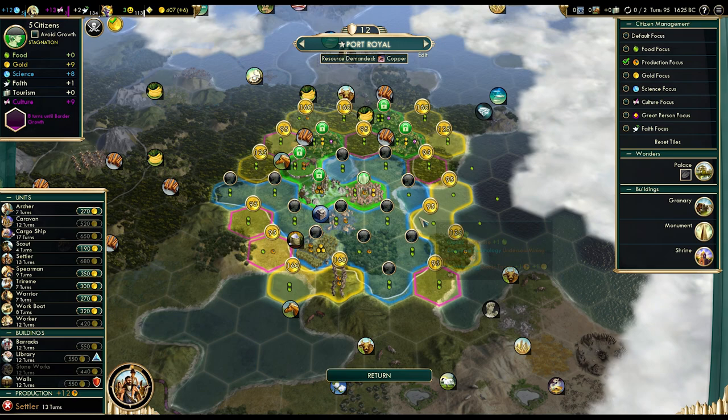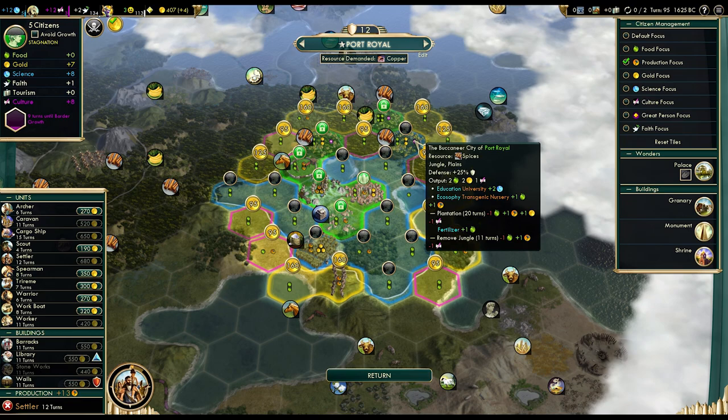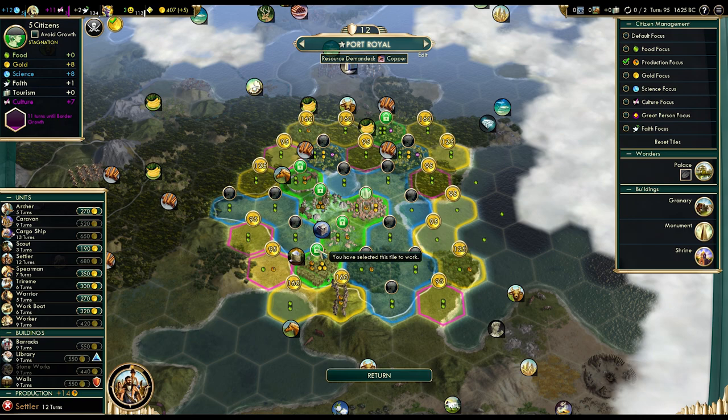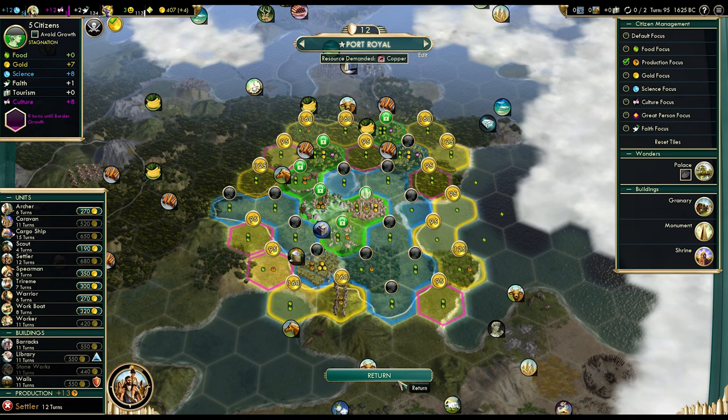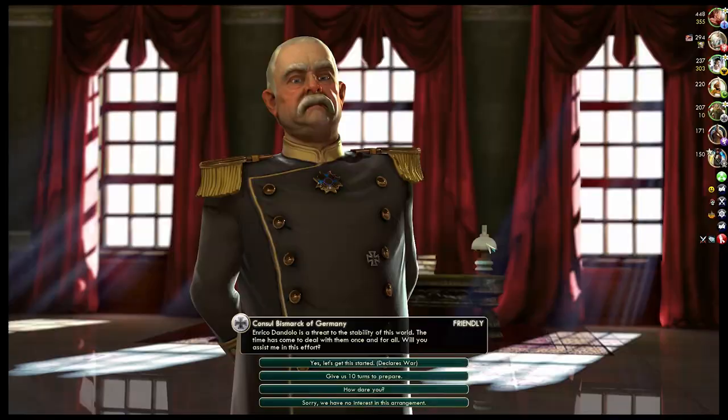How fast can we recruit a settler? Let's have a look. I don't think I can do it faster — 13 turns... 12 turns, at the cost of 2 gold per turn and 1 culture per turn. We could maybe do it even faster — no, 12 turns is the best we can do. Actually, working these tiles differently is better — no need to get food while building the settler; we can get some gold instead. 12 turns.